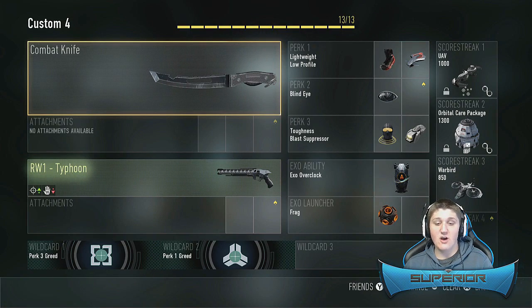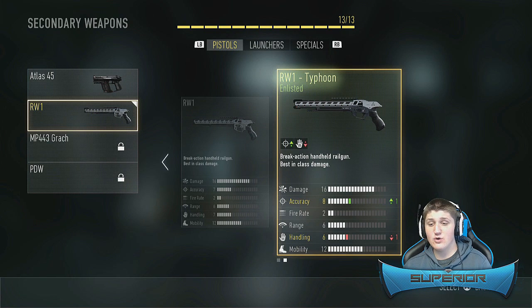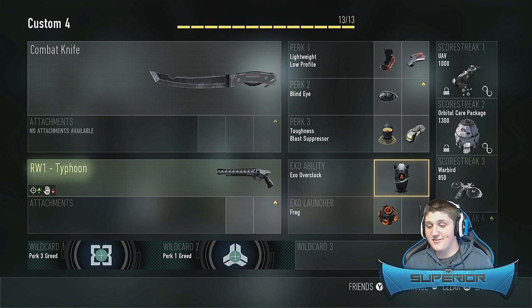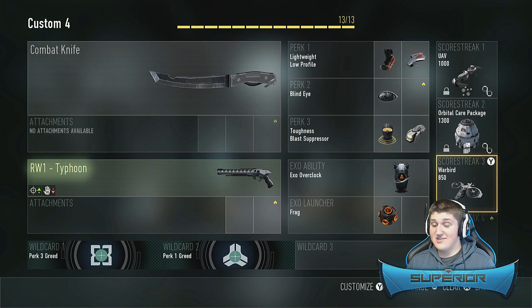we're going to be using the RW1 One-Shot Pistol Secondary. Now this gun, it's like a sniper rifle, but it only gets kills at close range. But I do have the Typhoon variant of it, which pretty much just gives me an extra accuracy and sacrifices one handling, which is a pretty good trade because I don't really know what handling does. This is going to be a really interesting episode. Here's the class setup I'm using. And if I can get this Warbird, I think this is going to be one of my best gameplays, because this gun is going to be a challenge, especially with my awful accuracy.